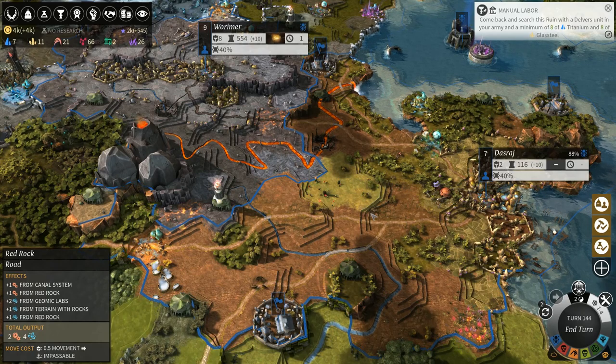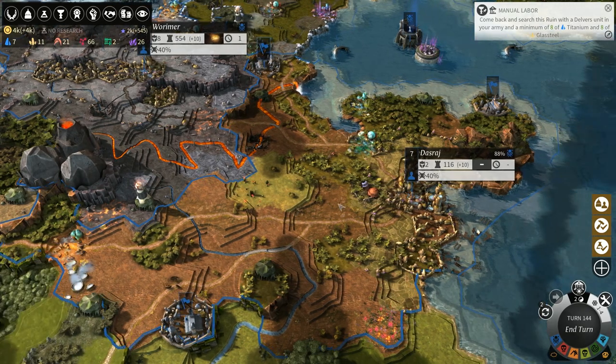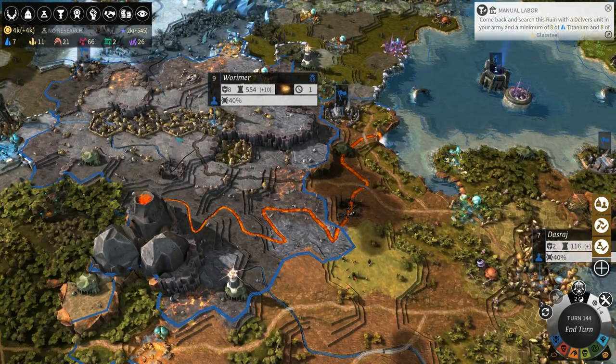Welcome back to Endless Legend where in the previous episode we did the improbable. Not only did we manage to take out the Drak — admittedly they only had one city and one army — which we managed to squish very early on.